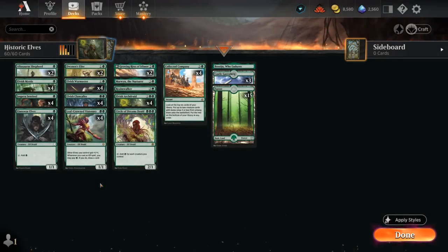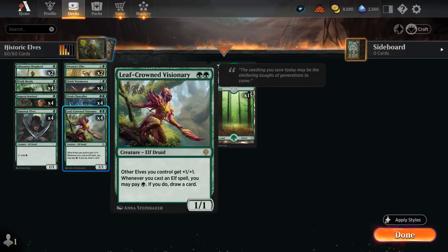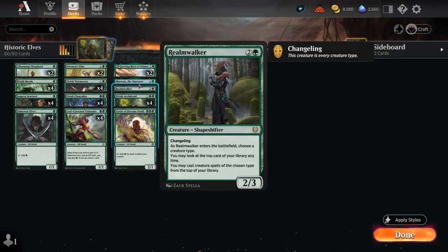Hello and welcome to another Historic Games video. Today we're taking a look at Monogreen Elves, updated with Dominaria United, which introduced four copies of Leafcrowned Visionary — a two-mana 1/1, also known as an Elf Lord, giving our other elves +1/+1. And whenever we cast an Elf spell, we can pay a green mana to draw a card — so an amazing card draw engine.